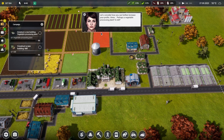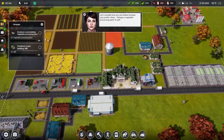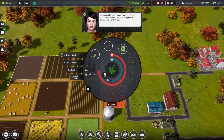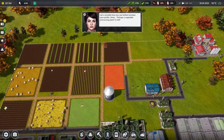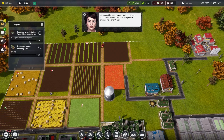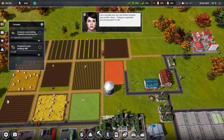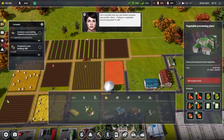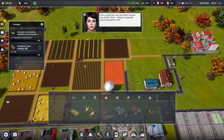Let's consider how we can further increase profits. Perhaps a vegetable processing plant or a mill. We need to construct a new building - vegetable processing plant. That's going to wipe out a lot of my budget. A mill costs 160,000. Vegetable processing - not enough money right now, so we're going to have to sell quite a few things first.